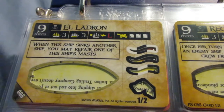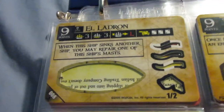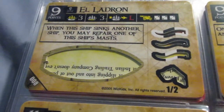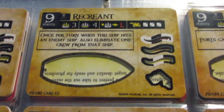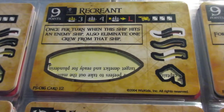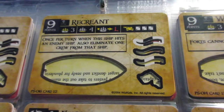Back with Three Masters, now into the three-masted square-rigged ships — back to Spanish Main here. The Ledron has pretty good firepower for a cheap point cost and an interesting ability that's tough to use; I haven't really seen it work in most games, but if you can get it to work it could be pretty cool. The Recreant is definitely better — it has one more cargo space, and the ability is better too because you can eliminate a crew once per turn on a hit. The Recreant is one of the better three-masted gunships the Pirates have.